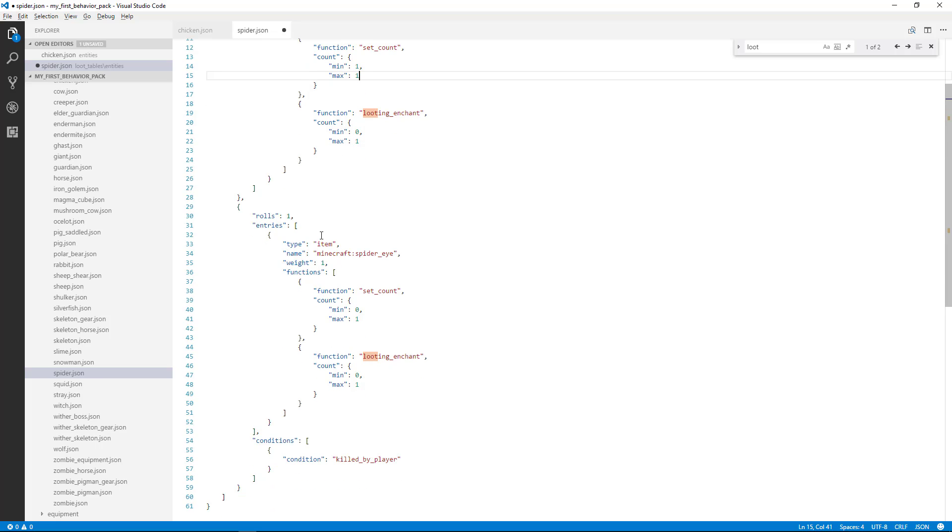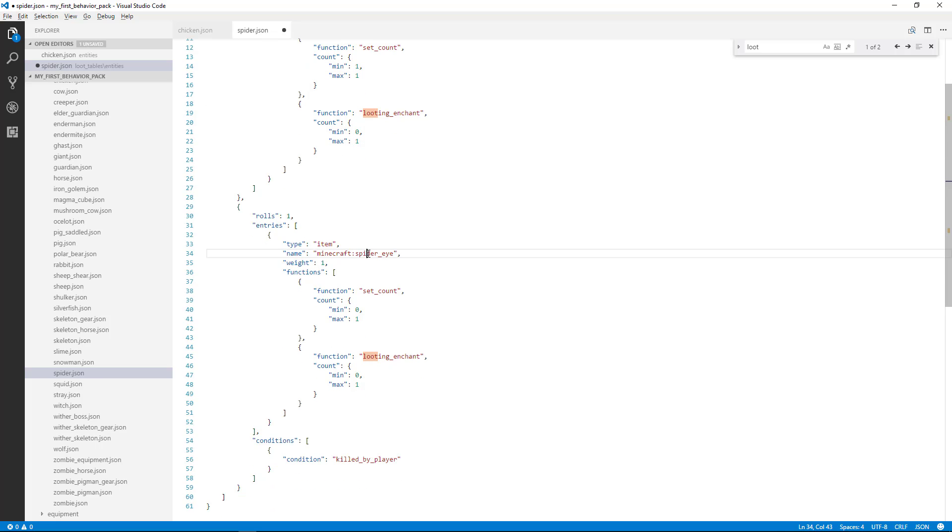Now on the next section over here, we have a spider eye. So let's highlight that and change that to 'arrow'. And then we will change the count on that one to 16 for the minimum and 16 for the maximum. That means we'll be guaranteed to get 16 arrows and 1 bow every time we kill a spider.